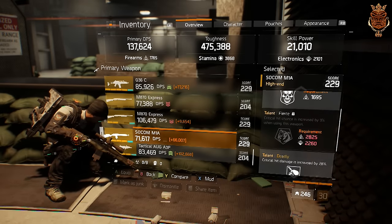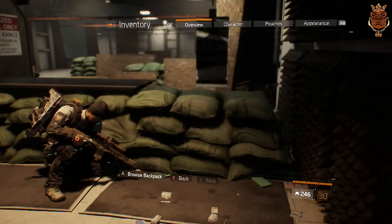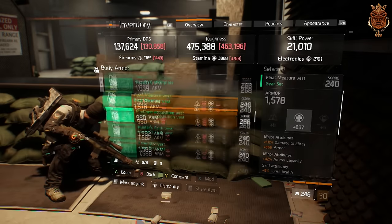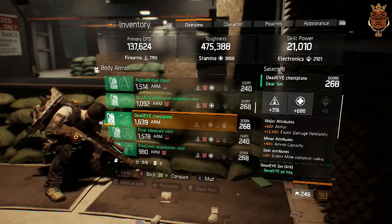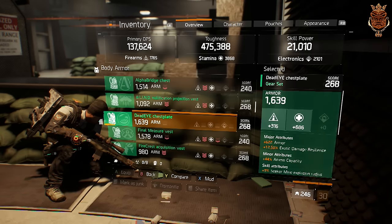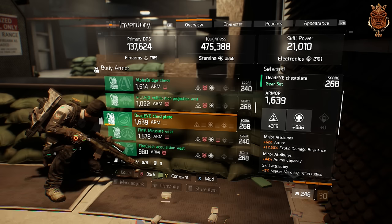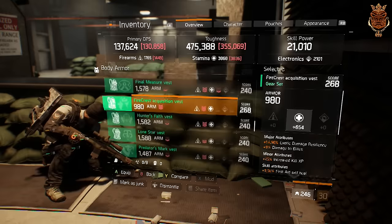The weapon could be rerolled a lot better if Fierce were something else, but unfortunately that's not what I have right now. My chest piece has lots of armor and 12.5% exotic damage resilience. Remember, this is a sniper build — it's not a get-in-your-face PvP build. Sticky bombs will hurt you, but as long as you have some exotic damage resilience they won't kill you unless you're already hurt. Just keep your distance with this build and it'll work out great.